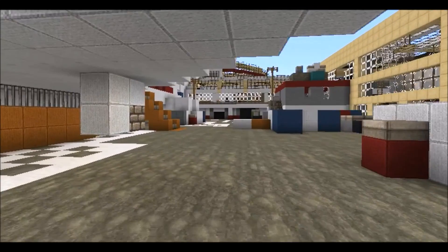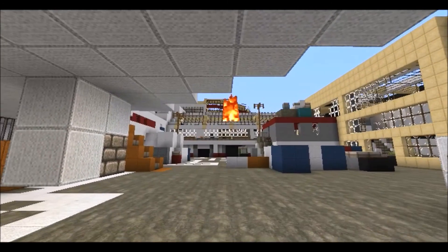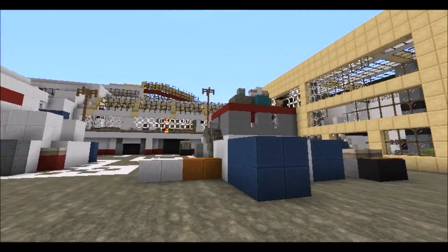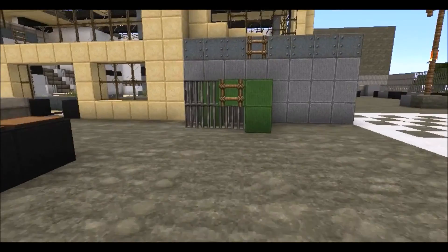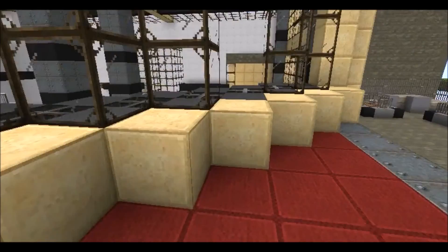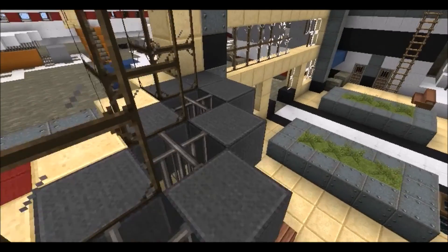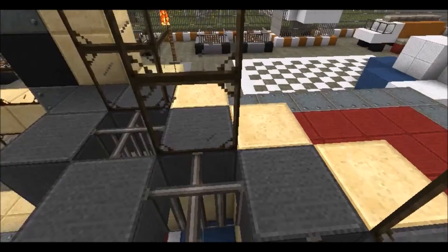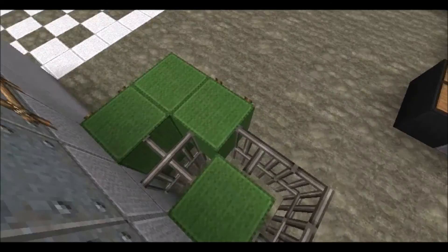Right here is where you would run over at the beginning of that escape mode, or whatever that custom game is — I forget — where the sniper shoots at you. Because of the physical limitations of Minecraft you can't put a barrier right there that would stop you from falling off, which is a cool, nifty thing.